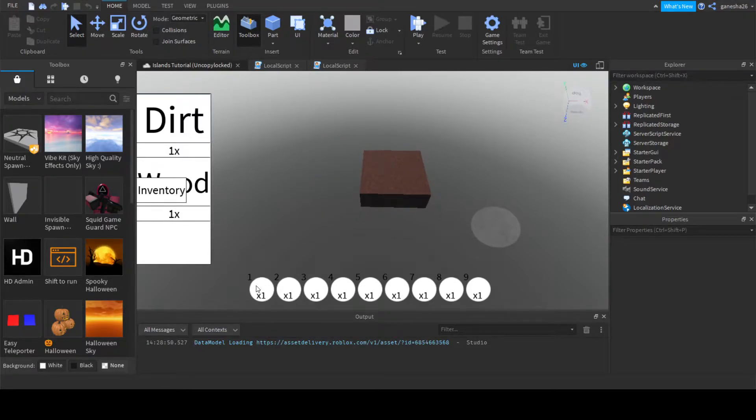What we're going to be doing today is making it so you can actually click 1 and then it'll equip this, and then if you click 2 it'll equip this, and if you click like 8 it'll equip this.